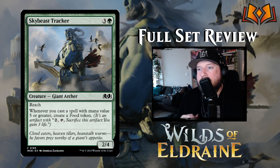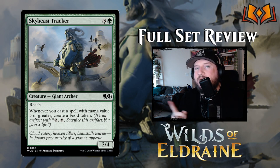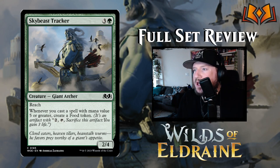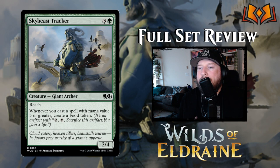Sky Beast Tracker is three and a green for a two-four Giant Archer with reach. It makes a lot more sense here than the dwarf we found with reach in the red section — this giant archer is tall and those birds are flying right past it. Whenever you cast a spell with mana value five or greater, create a food token. A two-four with reach for four is a fine blocker, but not great.